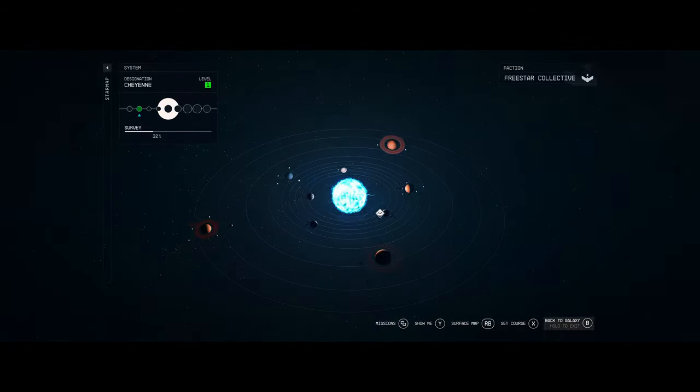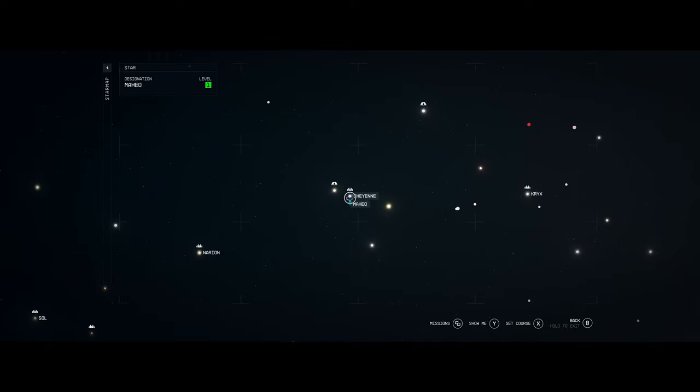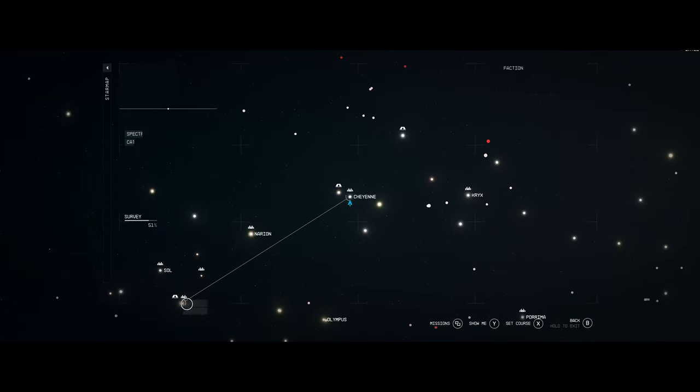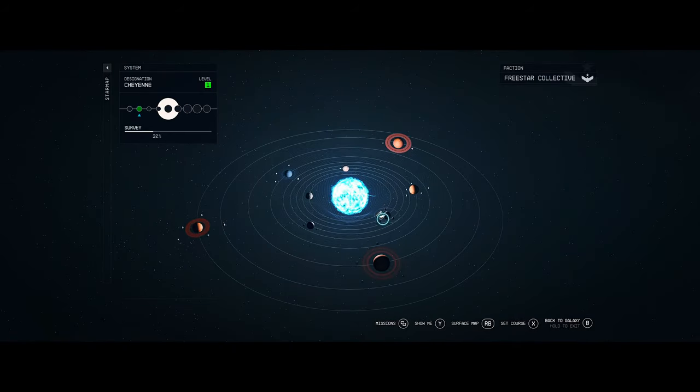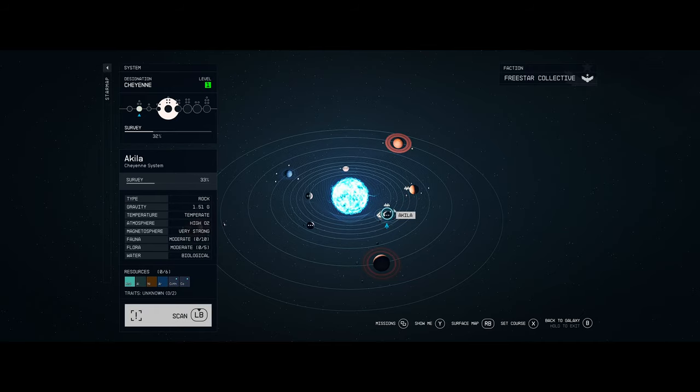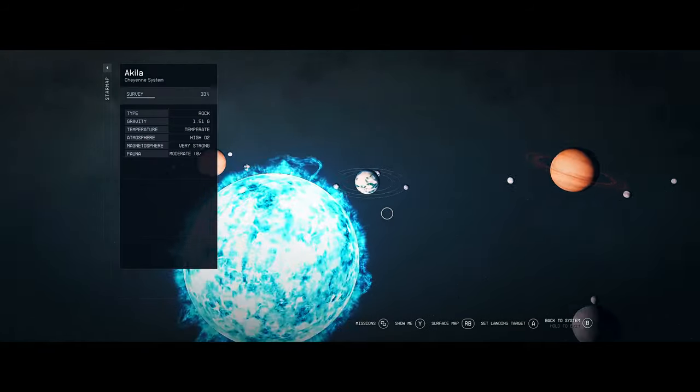To find this chest, you're going to want to go to your star map, go to the Cheyenne system — we have Alpha Centauri here, Cheyenne here — and you're going to want to go to Aquila, then Aquila City.